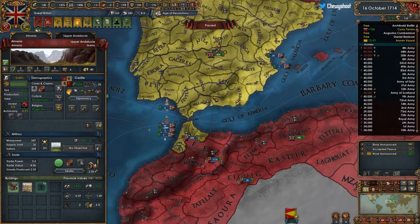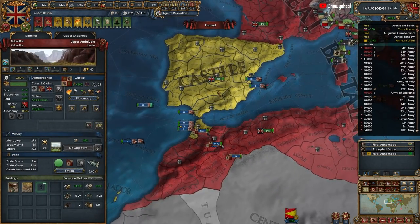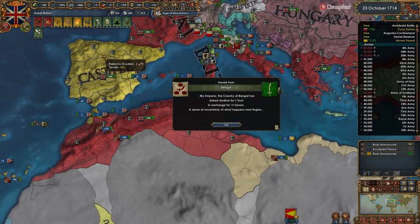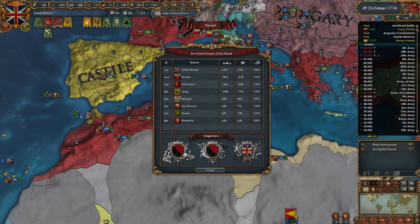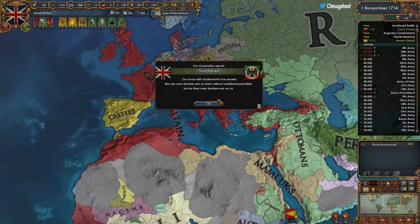I can't believe I haven't gotten the event to take Gibraltar from them - it just hasn't happened. I really don't know why; I should have. We can now proclaim Military Hegemon, and I got a lot of comments telling me 'don't do it, your vassals will get mad.' That doesn't apply anymore, I promise - vassals no longer get the hegemon issues.